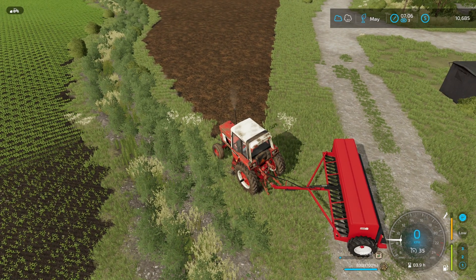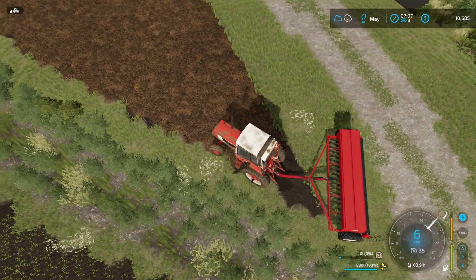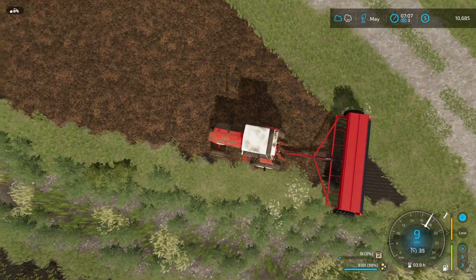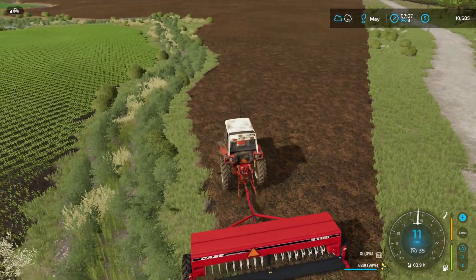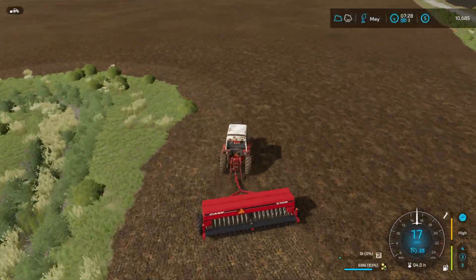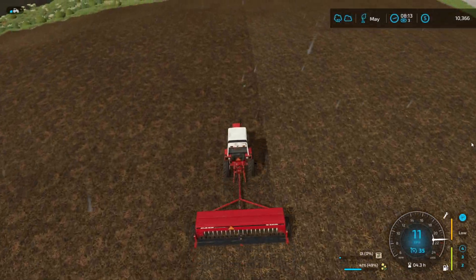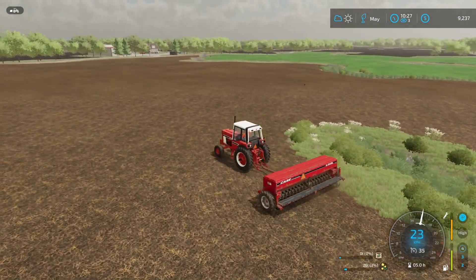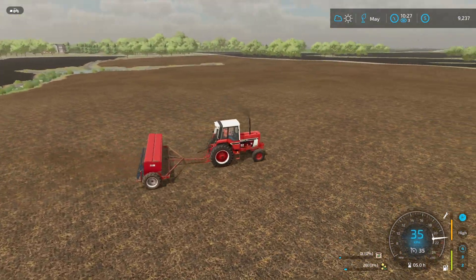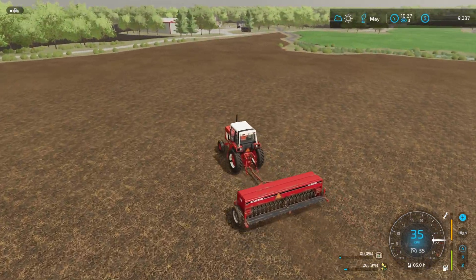Hold on, we should probably change it to canola. There, we're seeding. Look at that — mint. Alright, we've finished seeding the field. Now we've got to go fertilize it so she's got the good yields.